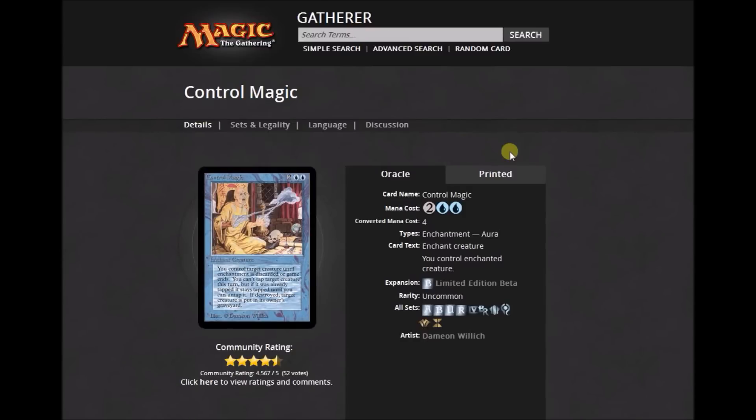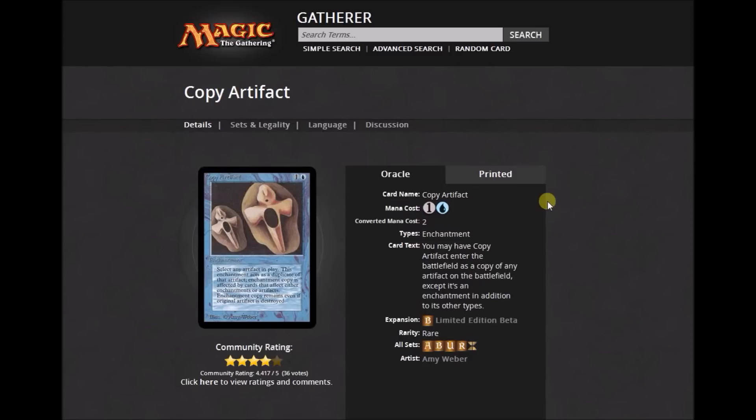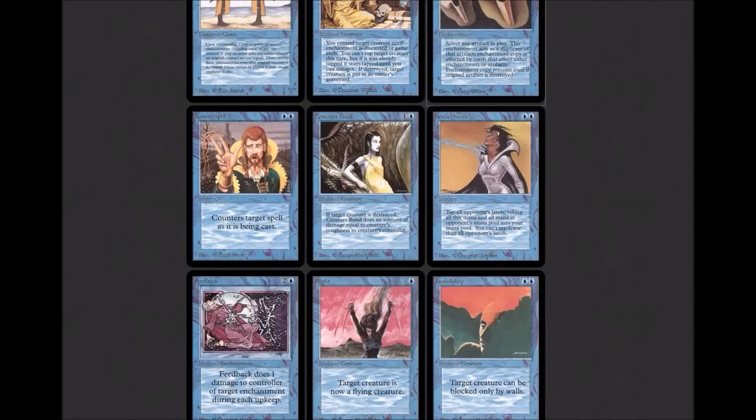Control Magic: blue, blue, two colorless — you control the enchanted creature. It's an uncommon, but it hasn't been around for a long time — 4th Edition was the last time. They just don't like to give blue that simple a control magic effect. Copy Artifact: 'You may have Copy Artifact enter the battlefield as a copy of any artifact on the battlefield, except it's an enchantment in addition to its other types.' One colorless and one blue — rare up until Revised. Counterspell: 'Counter target spell' — blue, blue. I would run Counterspell knowing there's also Mana Leak and Mana Drain, because I'd want three or four two-mana counterspells in a cube.